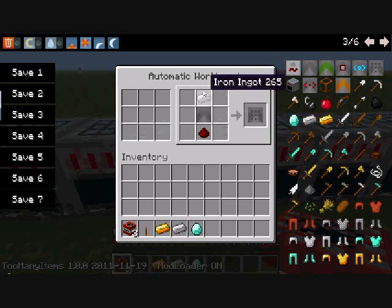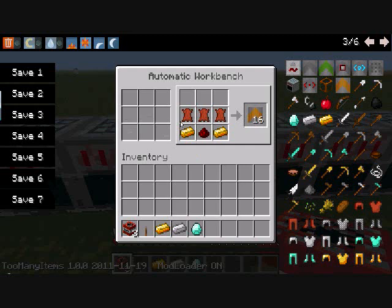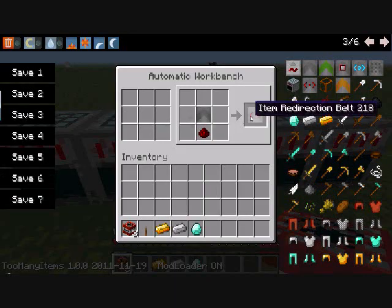For the brake conveyor, you need an iron ingot, a conveyor belt, and redstone. Then there's this one - it goes the same speed, it's more expensive, kind of like the iPhone of conveyor belts. For it you need redstone and three leather.